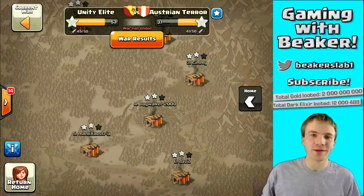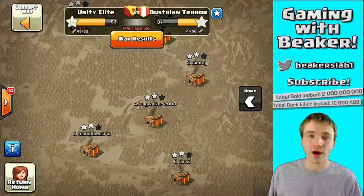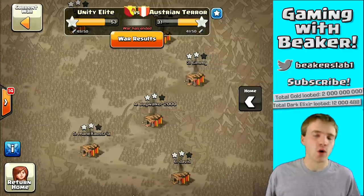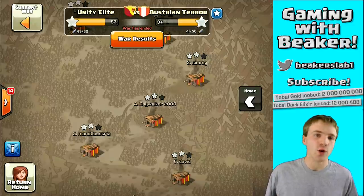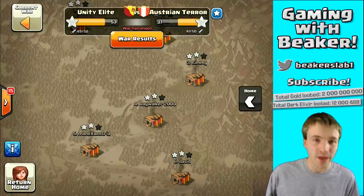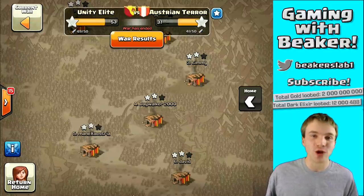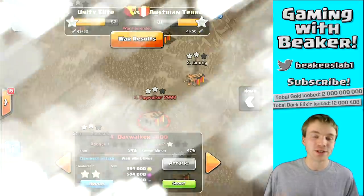Hey, welcome back. Today I want to show you some war attacks and recap this war. We were doing pretty good — we had three stars so we knew we were gonna win. I played around with spell composition. Back in the GoWiPe days, two rage spells and three freeze spells was a pretty popular composition. Nowadays it doesn't get used so much, so I wanted to try it again.